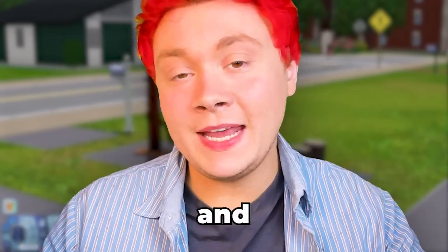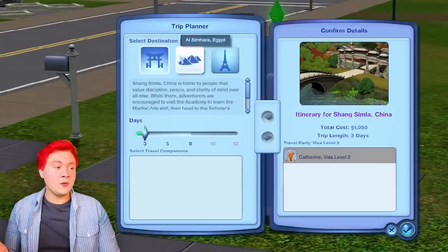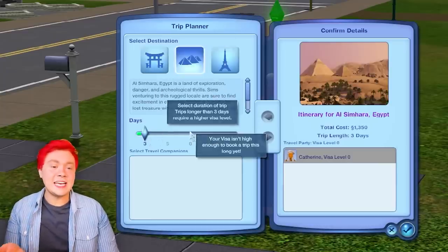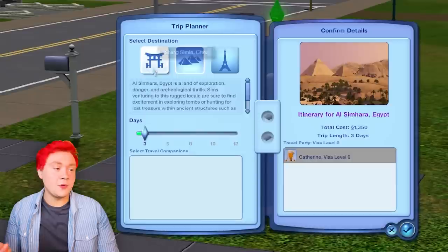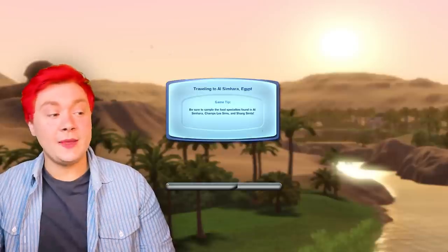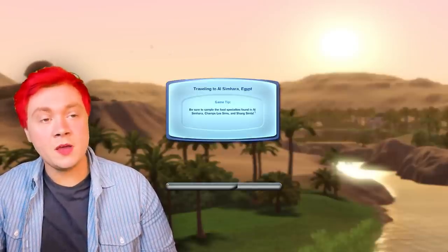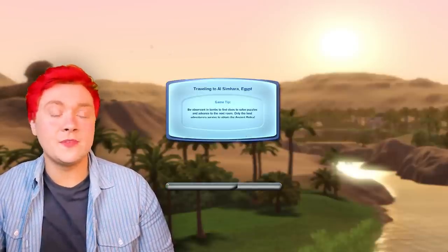That's right, today you, me and Catherine Clueless are going on an adventure to Egypt. The only annoying thing is we can only stay there for three days initially and you have to build up visa points like we did in China, where we can now do an eight-day holiday. I've literally been begging for an Egyptian-style world or Moroccan-style world or some kind of North African-style world in The Sims 4 for ages.